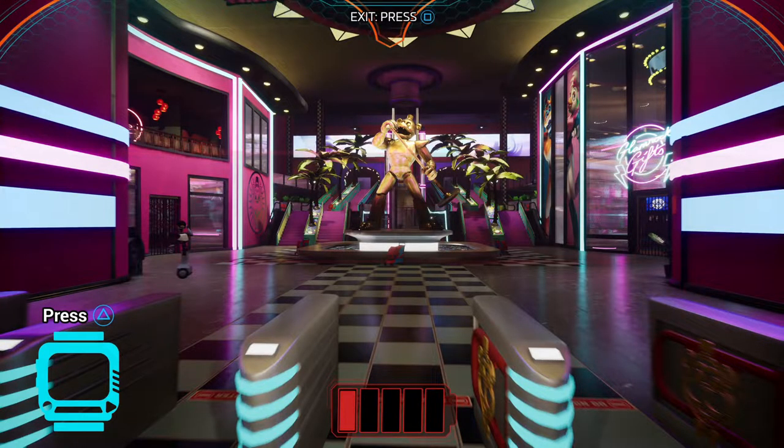The next one is a shot of the lobby area when we enter the pizza plex. We can see a Golden Glamrock Freddy statue, and if we look at the bottom we can see the battery bar is at one bar — maybe that's Glamrock Freddy's power — and at the bottom left we can see our watch.